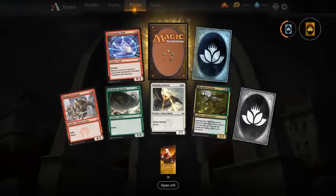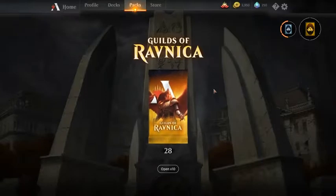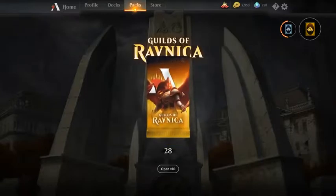Two wildcards and an Azor's Gateway! That was a quick one, but I would take Azor's Gateway first pick, first pack.